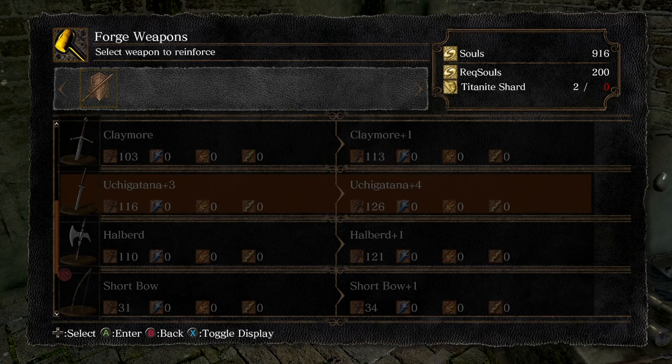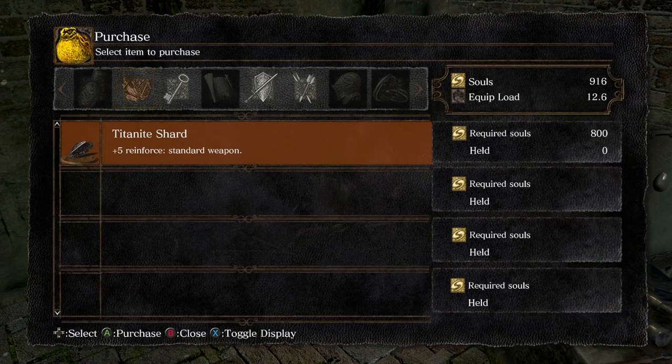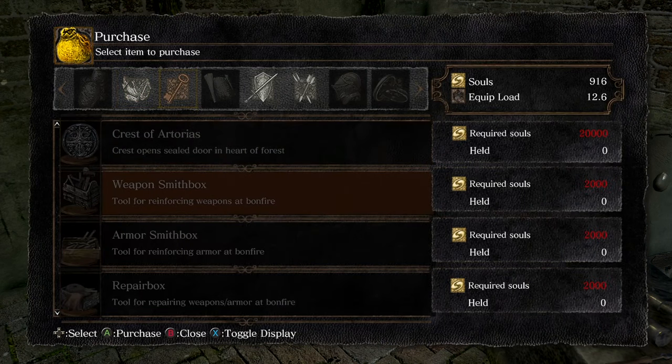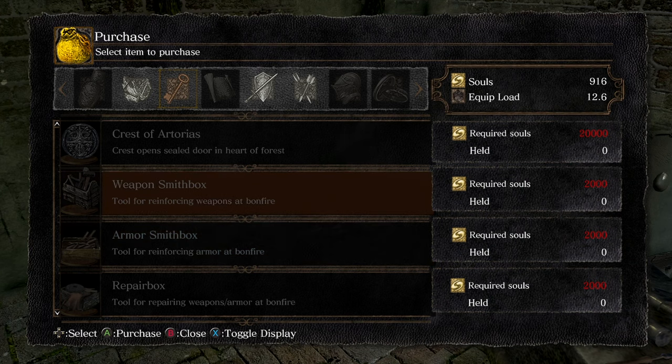He also sells the weapon smith box and the armor smith box. Armor works the same as leveling weapons — it needs titanite shards, and some of them use twinkling. Some armor can't be upgraded, but most can.